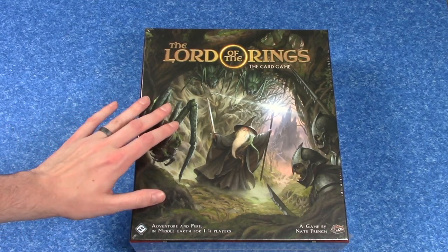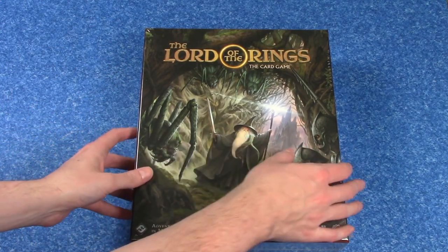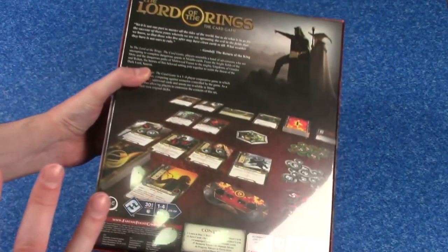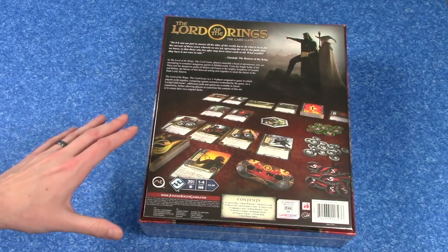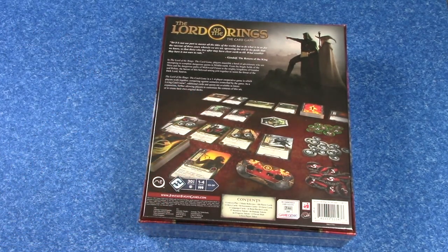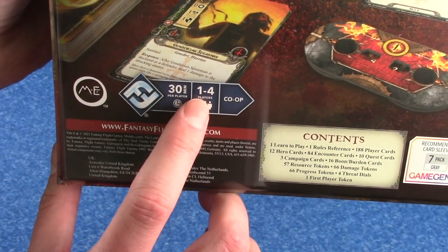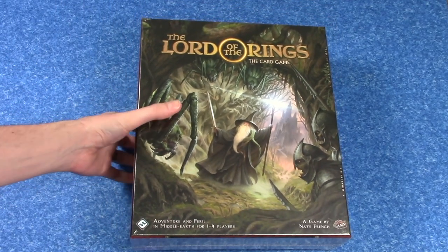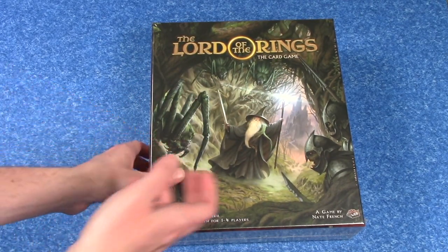This is the brand new revised core set for the Lord of the Rings the card game. I'm really excited about this. I'm actually very familiar with this game, so not only will I do an unboxing for you, I'm going to give you a components overview so you can know what all of these components do in the game, which will sort of serve as an introduction to my next video, which will be a full how to play. Be sure to subscribe to get that tutorial video. The first major difference is that the new core set supports one to four players. The old core sets did not have enough threat dials or tokens for all four players, so you'd have to buy multiple core sets, but not now. Now you just get the one box and you've got everything you need. Let's go ahead and get this unboxed.